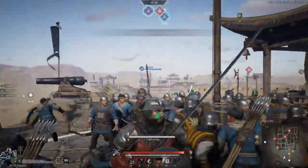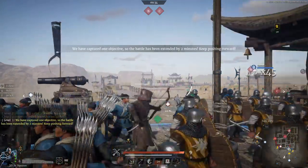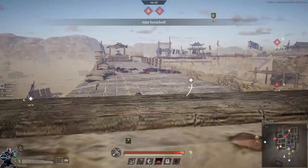Spread out, march! Power team is captured. Point A. The enemy gate has been destroyed. Activated!